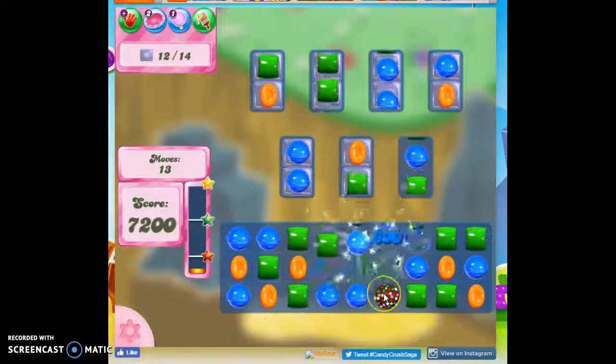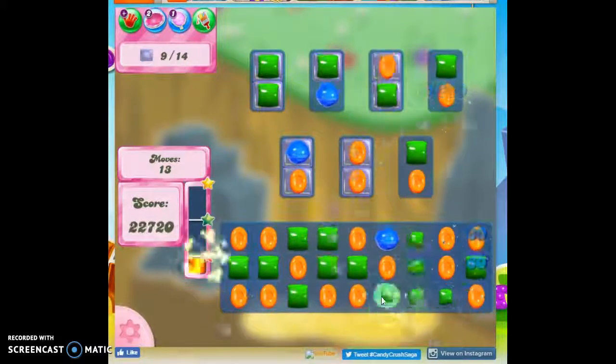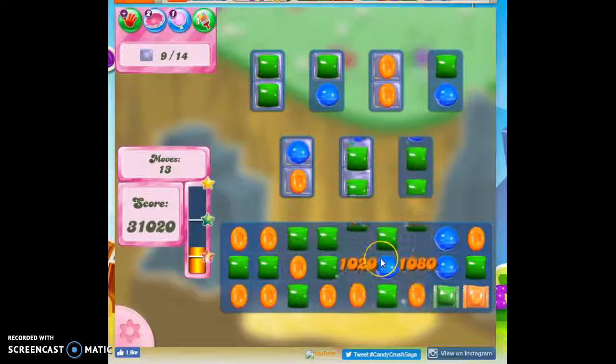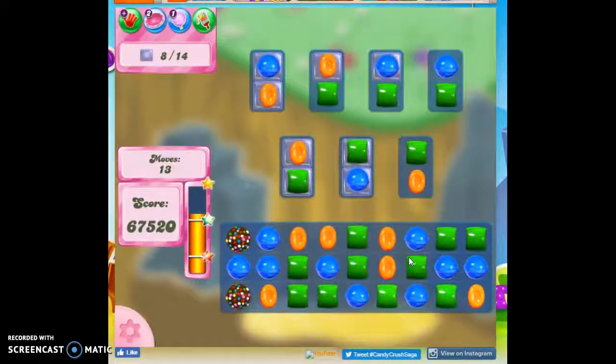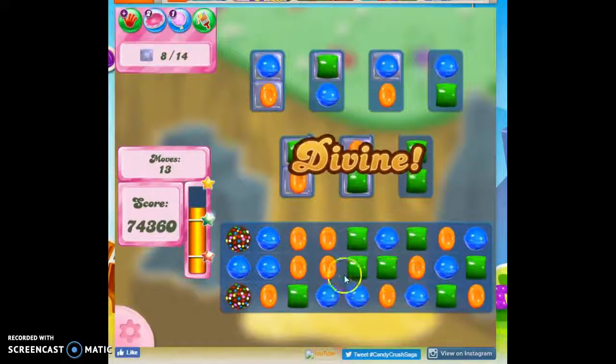Now we've got a color bomb, and a color bomb can be very helpful. I don't get to choose what's going to be taken out — it goes for the most prevalent color, but it still does some damage. And I may get another one. You might think she's getting some divinely created ones — you will too on this board. That's what this board is about. Only three colors means we do get some divine intervention.